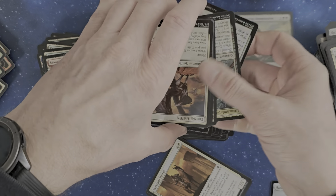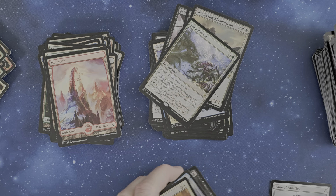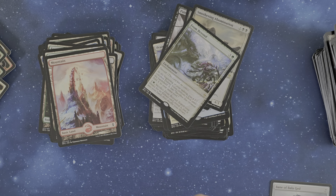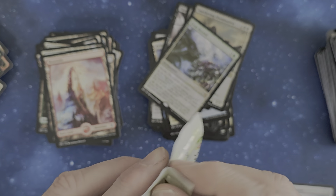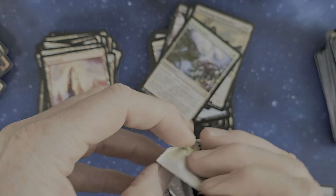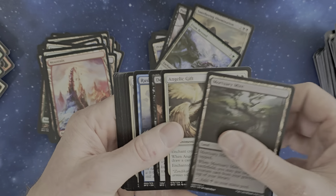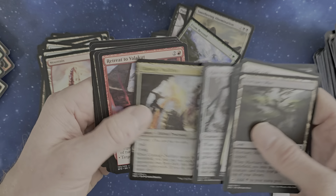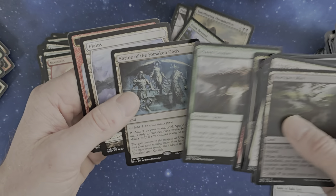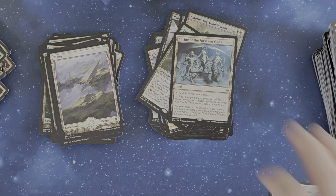God damn it. So let's see — I didn't see the land right now. Last maybe pull, and afterwards this box was worth nothing it seems. Machir Maia, Blinded, Ulamog's Nullifier, Shrine of the Forsaken Gods, and not one of the expensive lands. Oh well, happens.